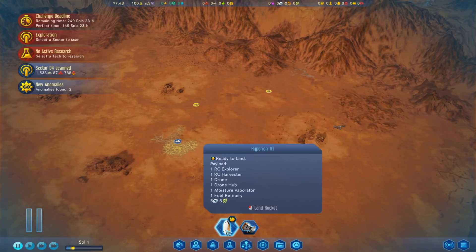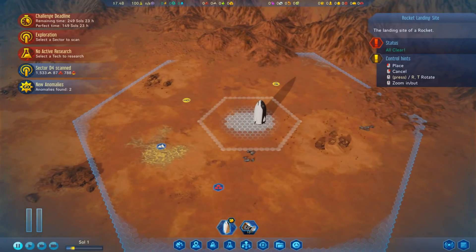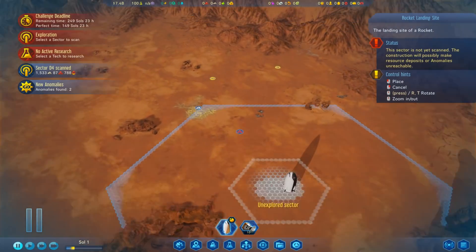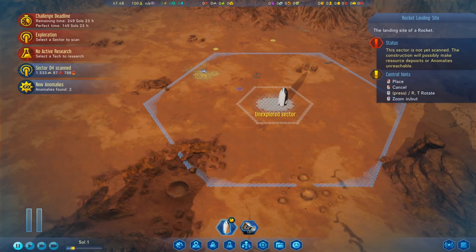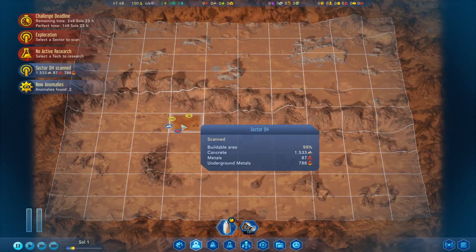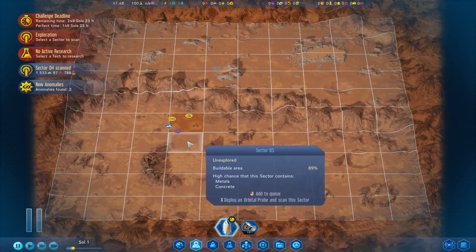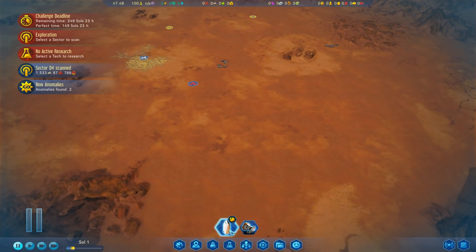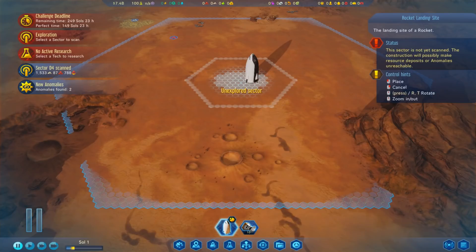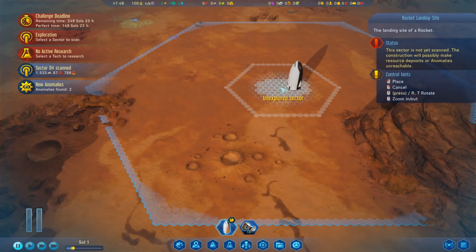I'm going to start off by throwing the old rocket down there. I'm going to save my probes for a little bit because we've already got a couple of things to go and scan. Where are we going to put it? Because I was going to put it there, but it might be more sensible somewhere else. Because we've got the harvester, we're not limited to being very close. I'm actually thinking maybe we should come down a bit - if I get that little metals deposit in range, it'll give our drones something to do. Maybe there. That's where we're going.